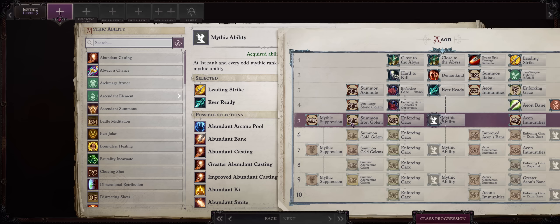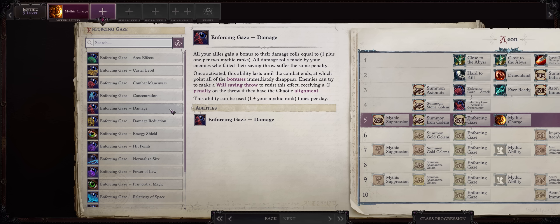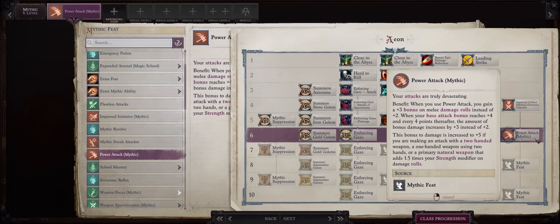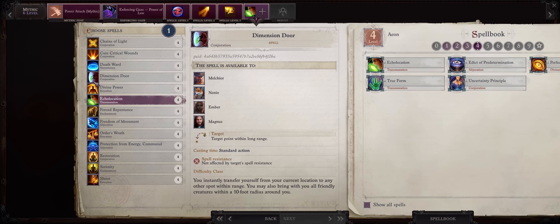For Mythic 5: if you have a Skald on your party providing Pounce, take Mythic Charge; otherwise Mythical Beast to buff your pet further. Pick the Damage gaze here. For Mythic 6, Mythic Power Attack — even when dual wielding, the extra damage boost helps a lot and applies to every single attack. Pick up the Echolocation spell at Mythic 6 to bypass the need for Blind Fight.